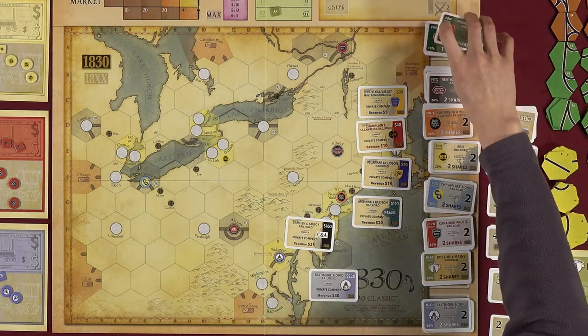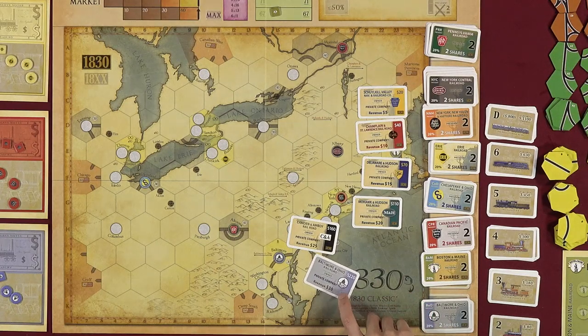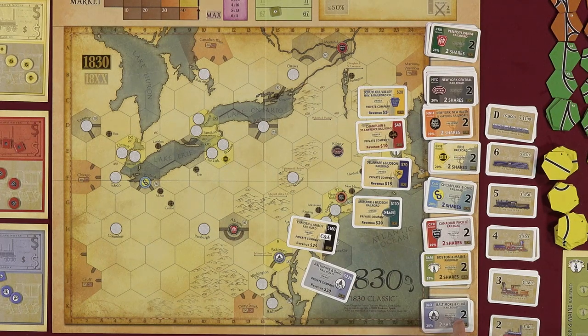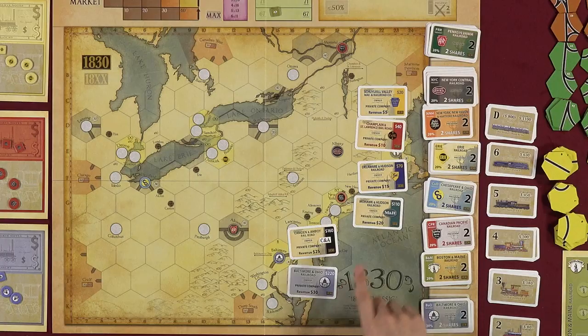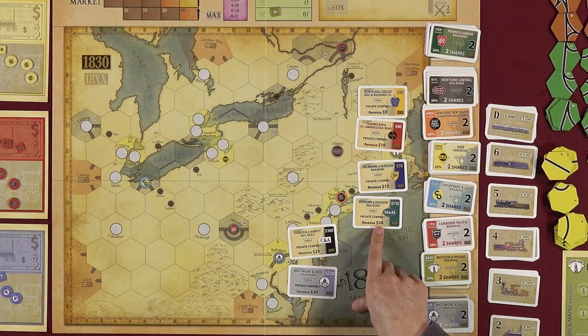The B&O private grants the president's share of the B&O corporation. Usually someone gets stuck with this at the end of the auction, but it's not terrible — people have won with it. The B&O private cannot be sold into a corporation and closes when the B&O buys its first train. The Mohawk and Hudson closes when you exchange the share.